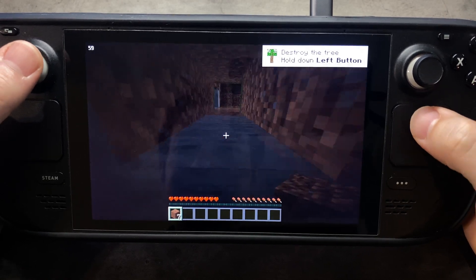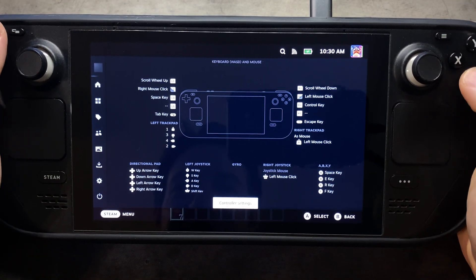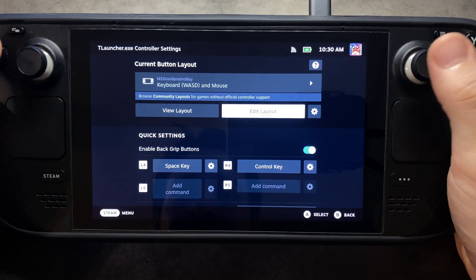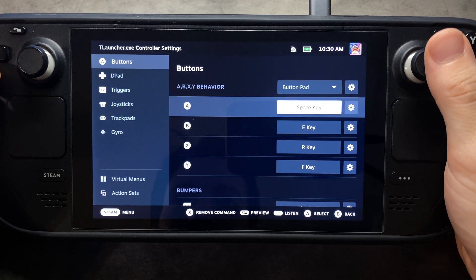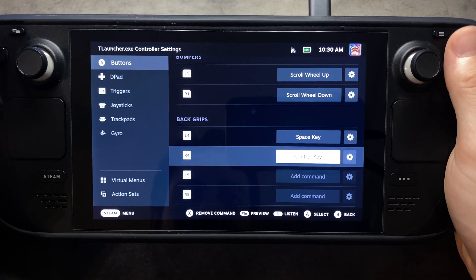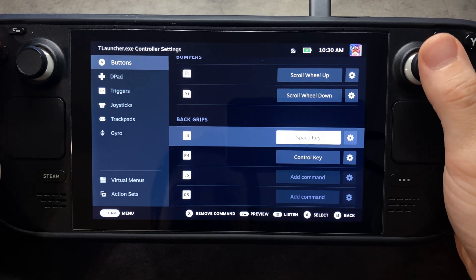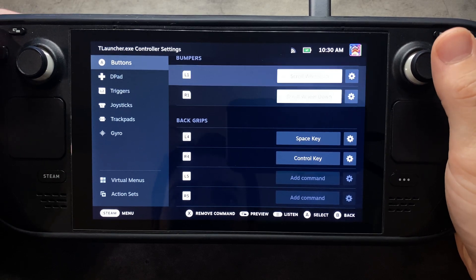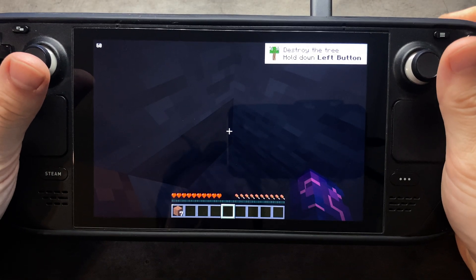Instead of just digging into a hole here, let me go into Steam and then we'll go into controller settings and I'll show you what's going on there. At first I set it to the keyboard and mouse layout. For the buttons, they're pretty much set up like that — L4 I did the space jump. I would probably make R4 for crouch. R1 and L1, I just switched those two for scroll wheel up and down, so when changing items it makes more sense.